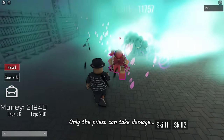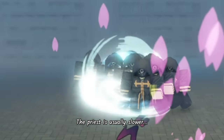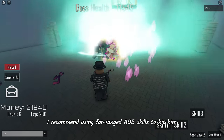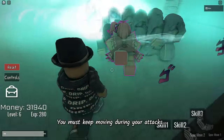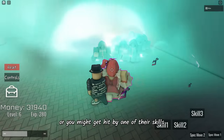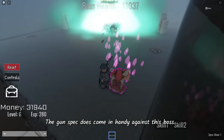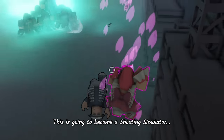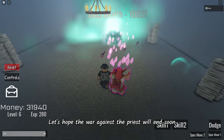Only the priest can take damage, so focusing your attacks on the group won't work. The priest is usually slower and there is an HP display on his head. I recommend using far ranged AoE skills to hit him. You must keep moving during your attacks or you might get hit by one of their skills. The gun spec does come in handy against this boss, since I can run and shoot simultaneously. This is going to become a shooting simulator.